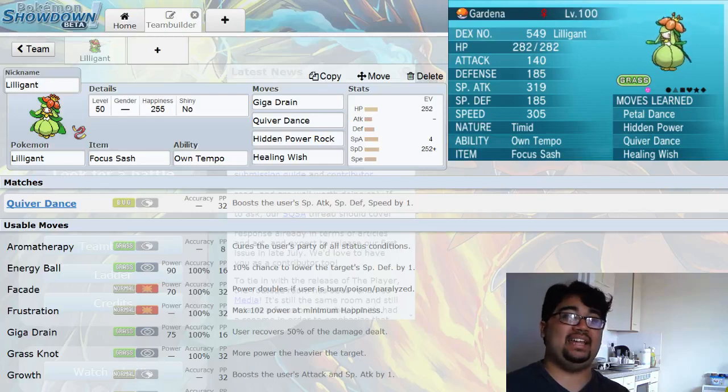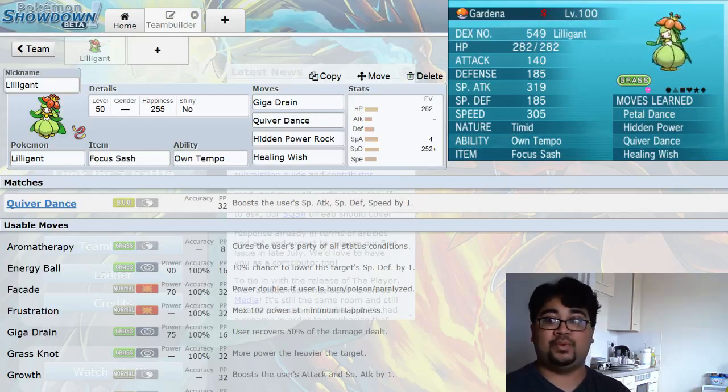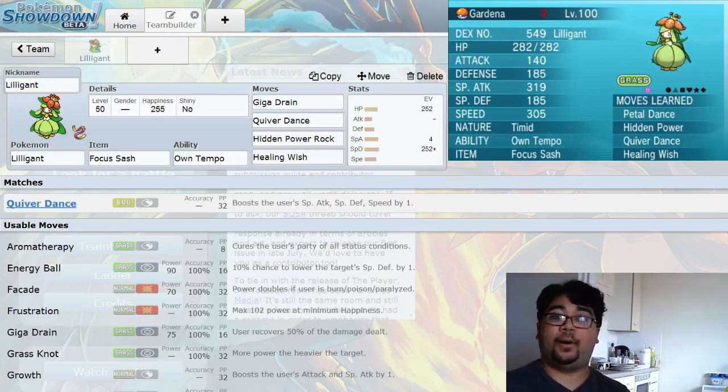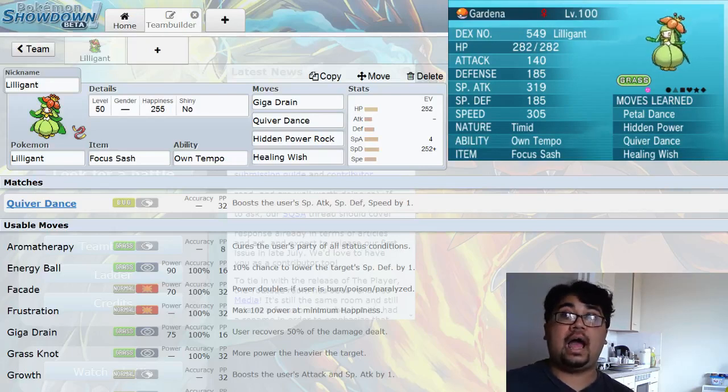I don't really have specific partners Lilligant works well with. Just make sure the Pokémon she's with resist the things she's weak to, and make sure she resists the things other Pokémon in the party are weak to. For example, I'd recommend having Pokémon that resist Fire, Ice, and Flying. If you have any Pokémon that are weak to Water or Ground, you can stick Lilligant in the party.